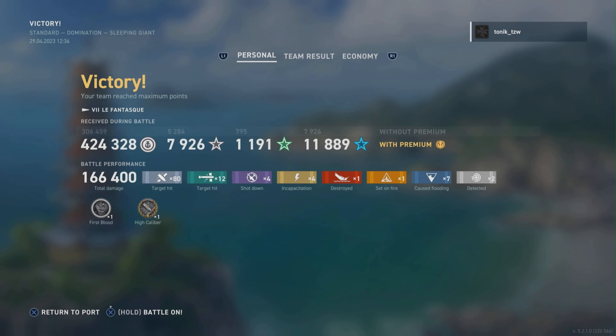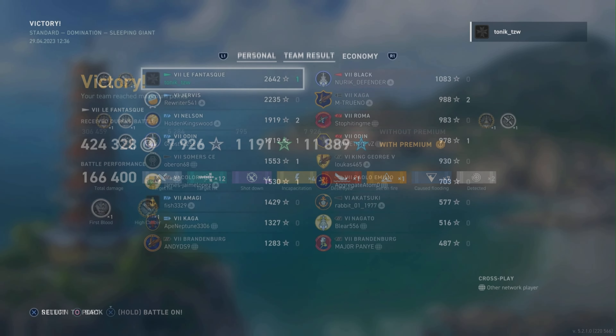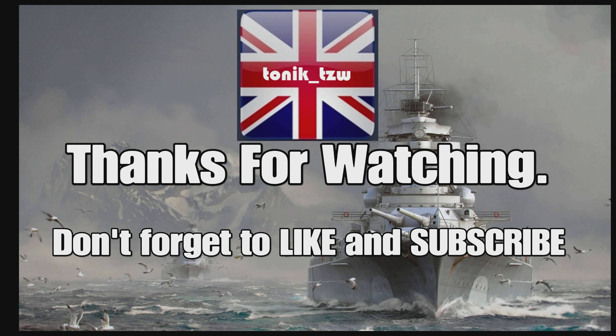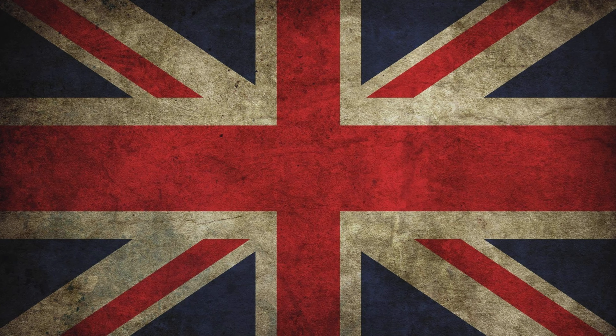We get a fire and the game's over. Final stats: 166,400 damage, 12 torpedo hits, 7 floods, only the one kill, a High Caliber and First Blood — we absolutely smashed it out of the ballpark. Base XP is 2,642 — it's a good game, but we didn't play the caps and could have had 2,800–2,900. We just played too well and the game was over before we could make even more of it. GGs blue team! If you enjoyed that one, smash the like button, leave a comment, subscribe if you haven't, and click one of these links for another video. Until next time, take care of yourselves — goodbye.